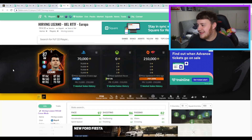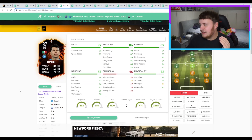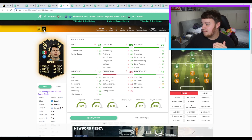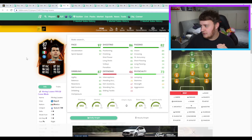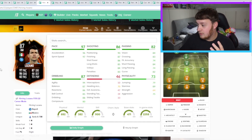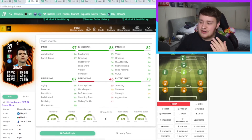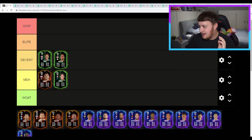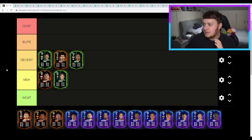Next, we have Hirving Lozano. His card in any version absolutely ruins me — I think it's this inform here. Ruins me every time in Fut Champs. Brilliant card: the pace is electric, the shooting really nice, passing and dribbling is what you want to see. Issue is that three-star weak foot — that's probably why he's only 70k about 20 minutes after release. I'm going to give him lower of decent, right between Smalling and Vardy. It's a decent card, but that weak foot is not on.